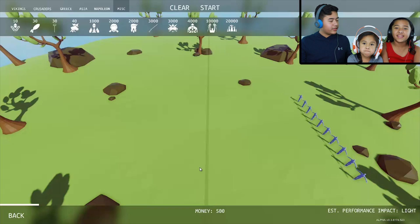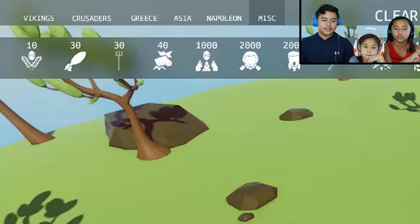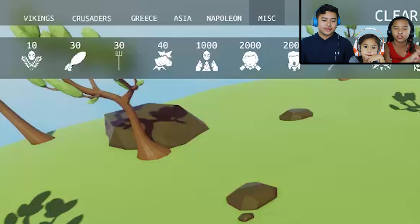I'm going to start in the first level. In Tabs you have two different teams and they're trying to battle against each other. You have to pick the troops with your money, which is limited. Up there are the troops you can use, like Vikings, Crusaders, Greece, Asia, Napoleon, and Miscellaneous. Just to give you an example of the troops you can use, here are some.